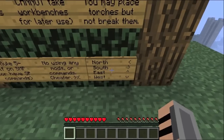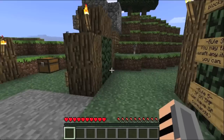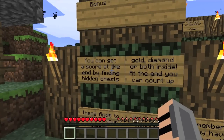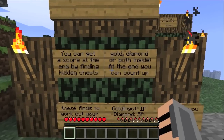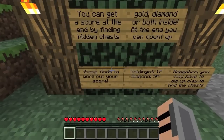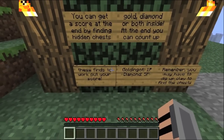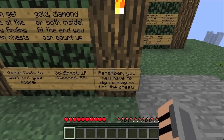Then these are directions — north, south, east and west. Why are you bending over while you're reading? Bonus points: you can get a score at the end by finding hidden chests with gold, diamond, or both inside. Gold gets one point, diamond five points. Remember, you may have to dig up clay to find the chests — so you can break clay.